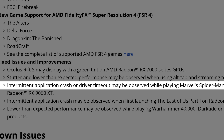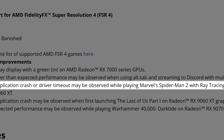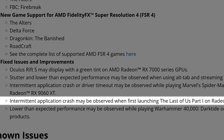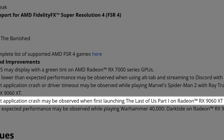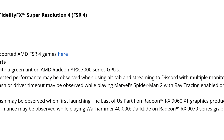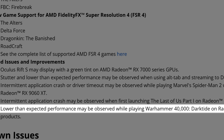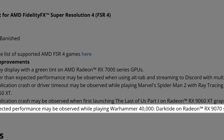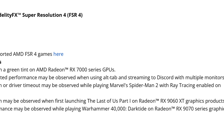Additional fixes include: intermittent application crash or driver timeout while playing Marvel's Spider-Man 2 with ray tracing enabled on the RX 9060 XT; intermittent application crash when first launching The Last of Us Part One on RX 9060 XT graphics products — an issue present since the 6.1 drivers; and lower-than-expected performance while playing Warhammer 40,000: Darktide on the RX 9070 series.